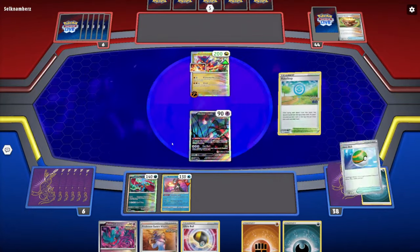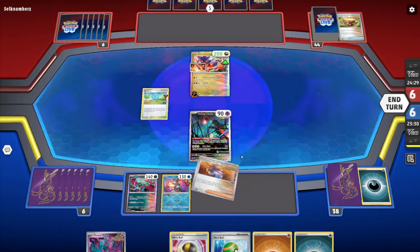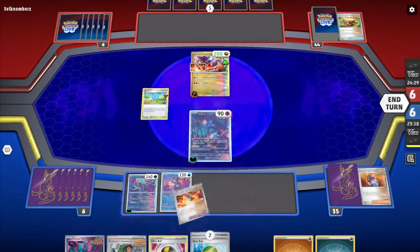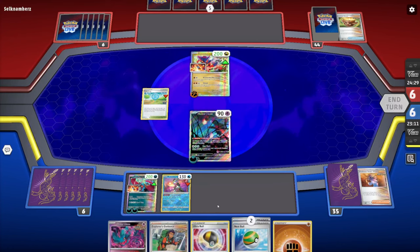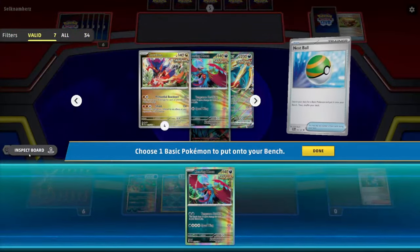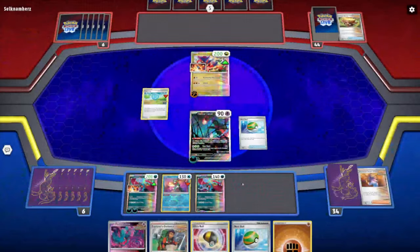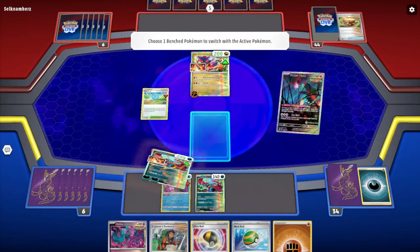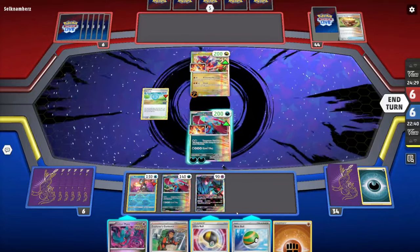We play Poké Stop, then use Sada's Vitality — accelerating energy to Roaring Moon, our main attacker right now. We manually attach as well, get another Nest Ball for a second Roaring Moon, and hold the hand. We're dealing 90 damage right now, up to 110 possible, but we don't need that yet. Let's go ahead and swing.